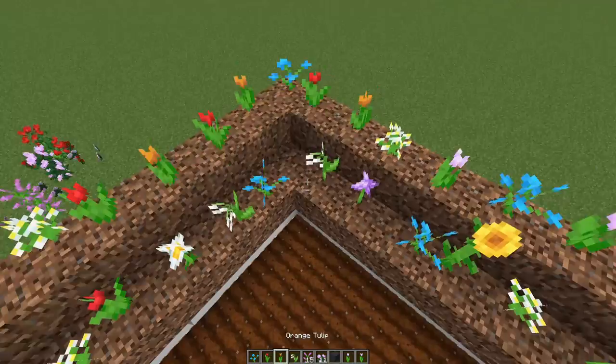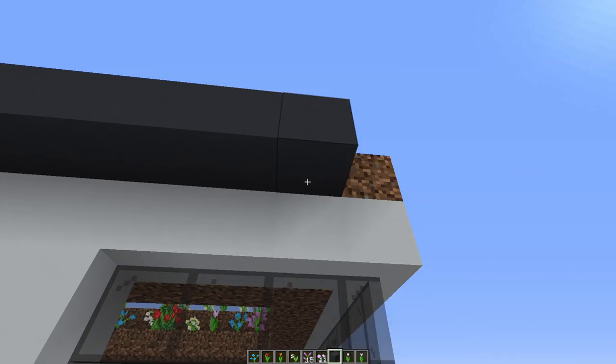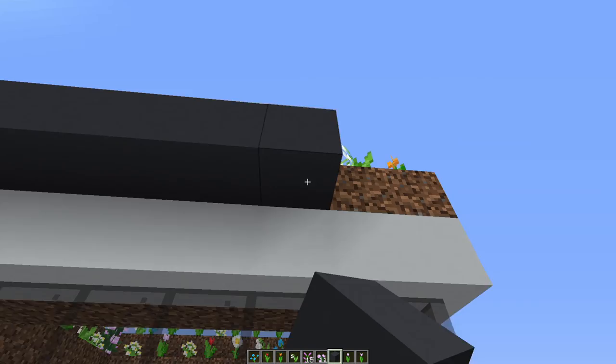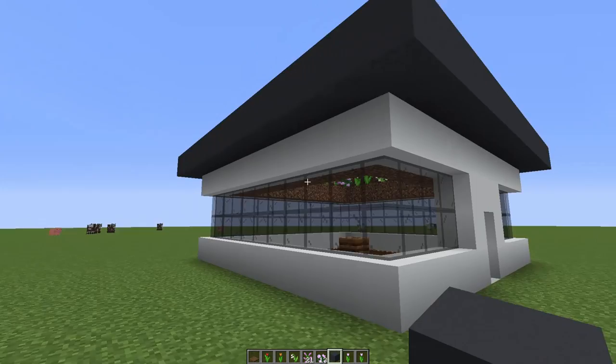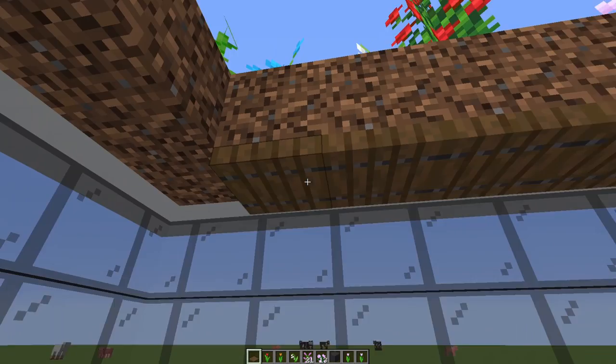We have planted flowers all the way around. For aesthetic purposes from the outside it looks pretty rough, so grab a different block — maybe the same block — however you want to style this. I have some gray concrete and I'm going to work it all the way around the outside to make it look nicer, and also so it can build out a little further because we're going to have a dome on top for the bees to have more room to pollinate a variety of flowers. Something I find helps with the pathfinding of the bees is putting trapdoors down here. It's not necessary, but I think it looks better and the bees don't get stuck as easily.